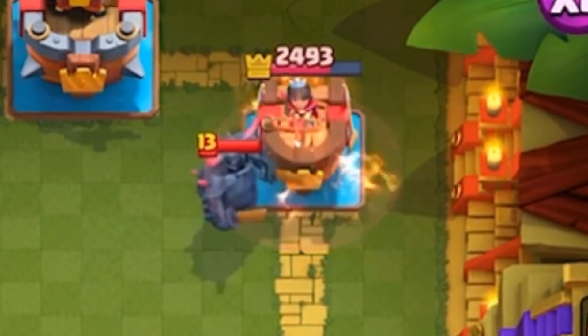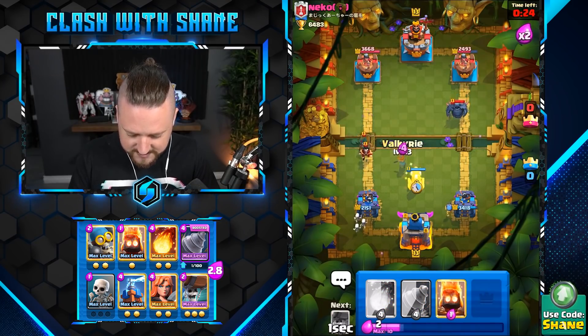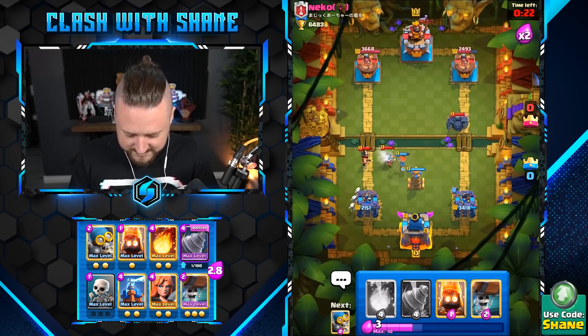First, we jump to the PEKKA — hits the PEKKA as well. Nice! Melee's over here please. Test the tower with Valkyrie for this action — is that destroyed nicely?